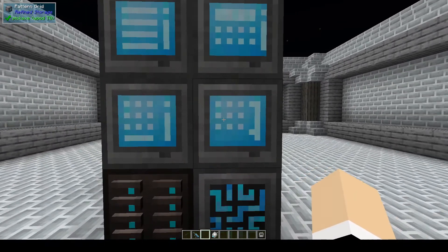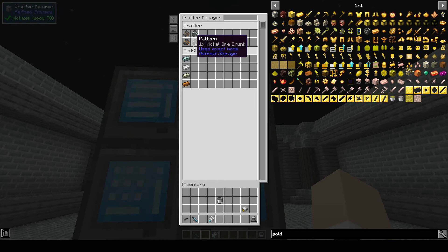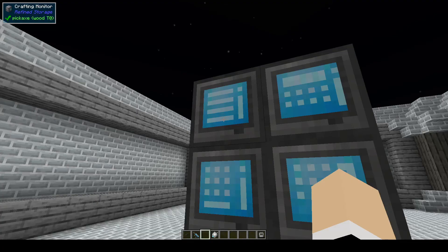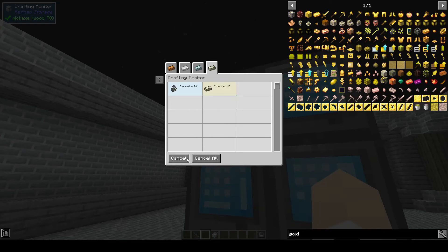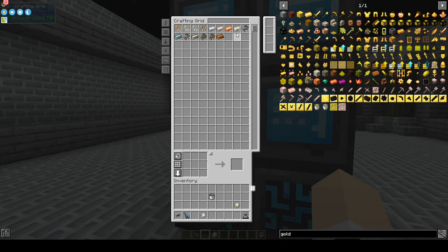Here's our pattern grid and crafter manager — we can see what patterns we have and where they're located. The crafting monitor shows us what is being processed and how many are still scheduled. We can cancel or cancel all of them. And as we look in here, you can see we are getting our ingots — even though they look slightly different from the pictures, that's fine.